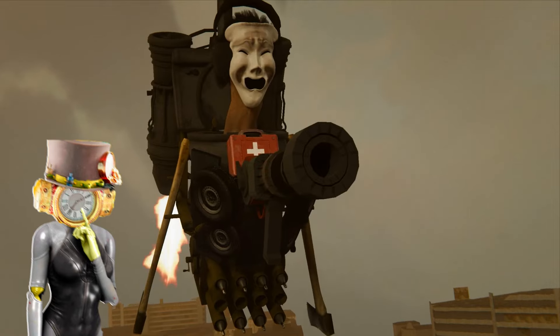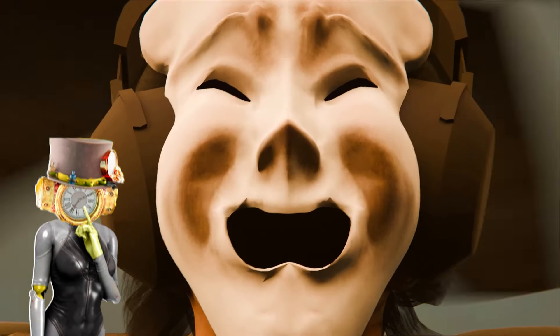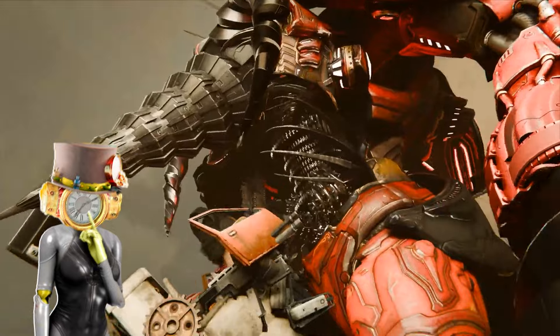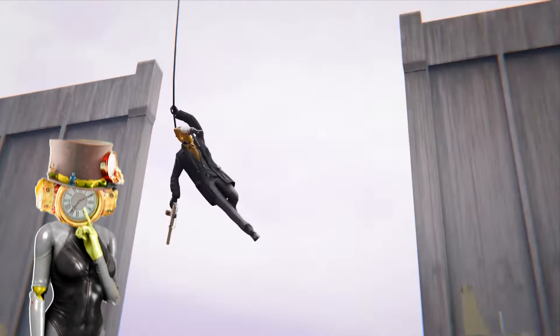The ones that truly died never come back — like those two Skibidi Toilets with masks that Titan Drill Man destroyed. Someone shot that zombie Skibidi Toilet with a nail, and we can see it is Drill Man. He shot that Skibidi Toilet right in the eye, and then it exploded. So I guess if you want to kill zombie Skibidi Toilets, you have to completely destroy their body.